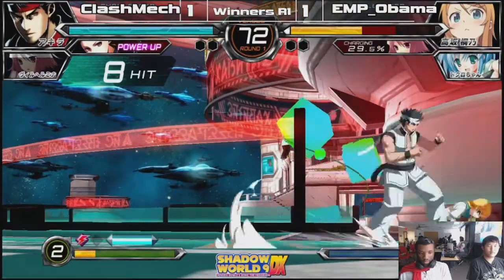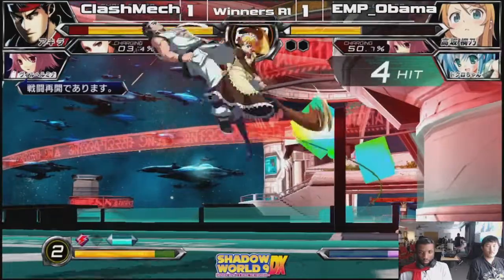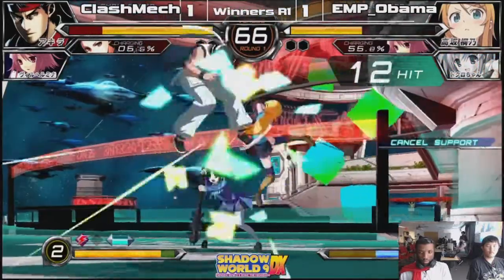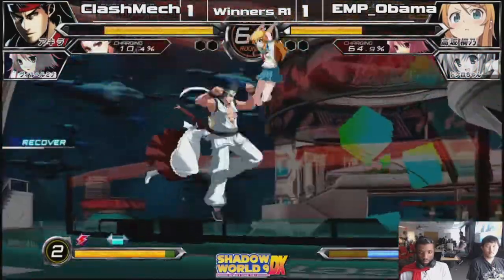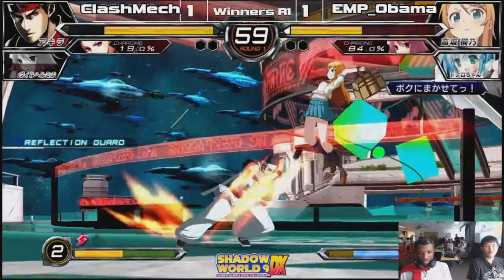5B is air unblockable — that's the answer to the game. Every character has that. Some characters' 5B is not as good as the answer, though — that's the drawback for a lot of characters. Also if you use 2C, you can reach in the air and that's going to be unblockable in the air.